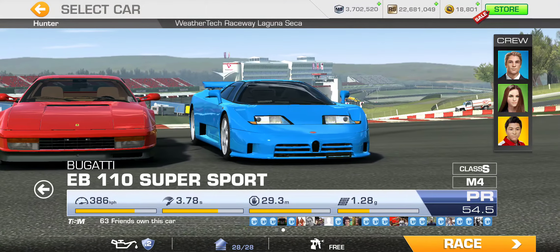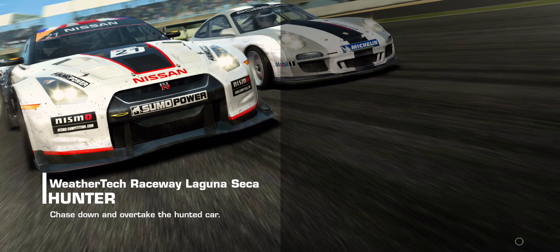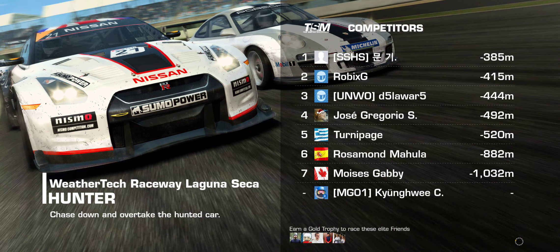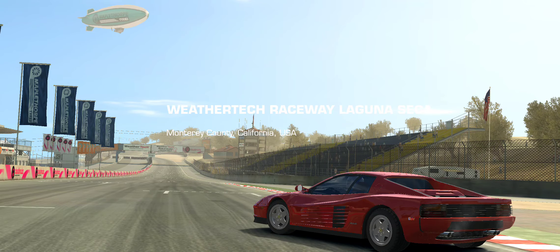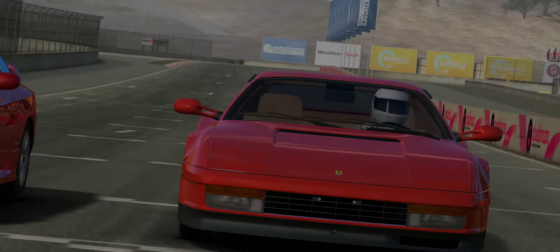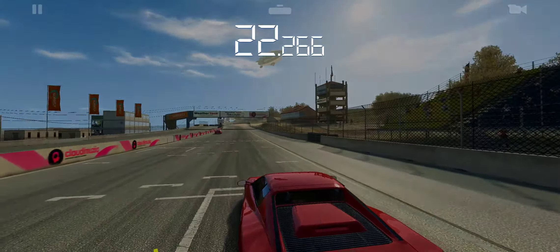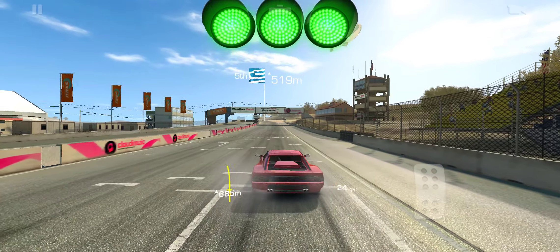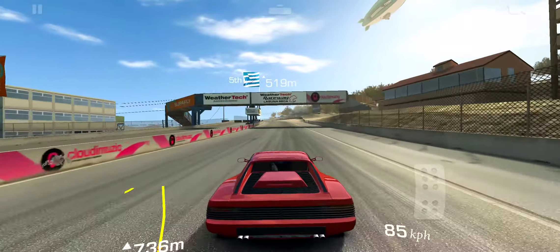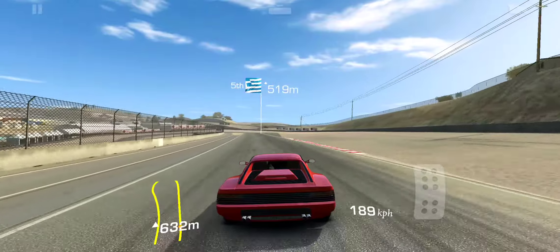Here are the two cars featured. Let's start with the Testarossa — it's a cool car. Anybody who grew up in the 80s will remember it. There's the Ferrari Red. This one actually does have a pretty decent grip. It should be fun to race. Not the fastest in the game, far from it — especially compared to some of the more recent Bugattis we've been racing.